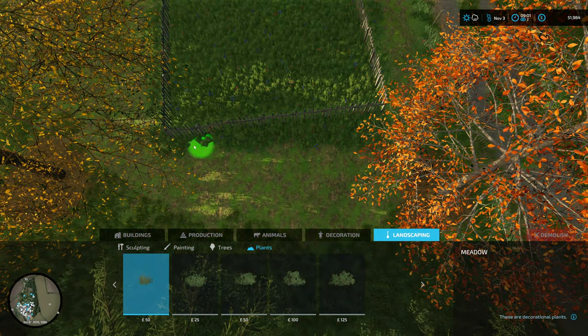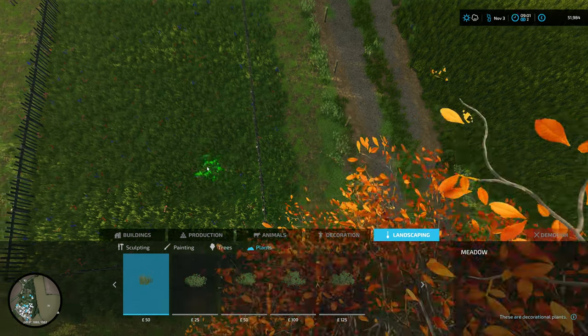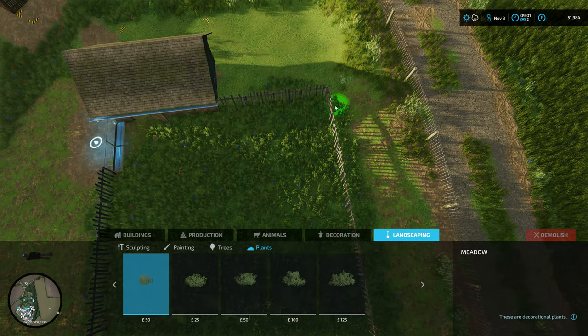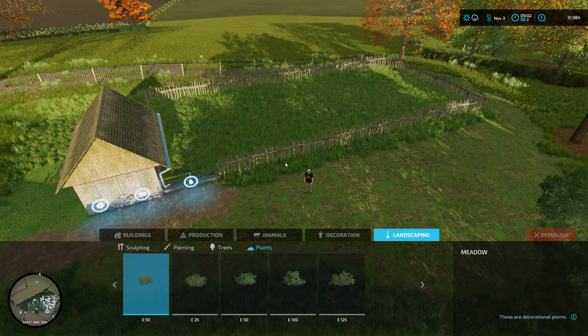Hello tree. There we go, this edge looks fine. We could probably put a bit in down here. We'll leave the spawn point clear. Right, we better buy some sheep now, hadn't we?